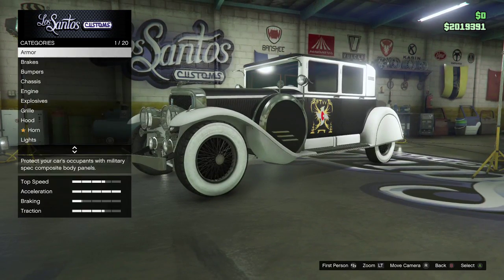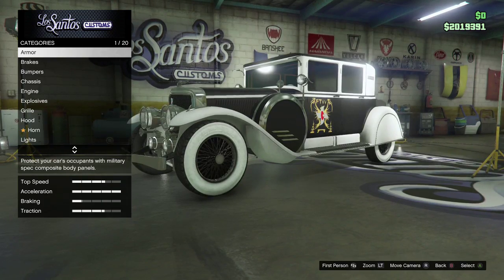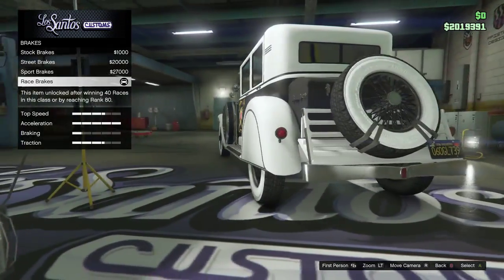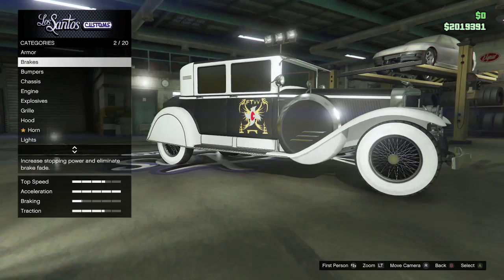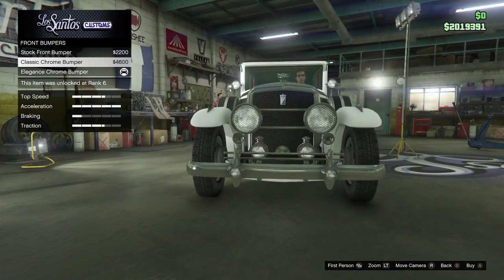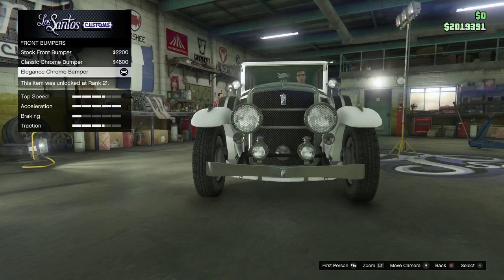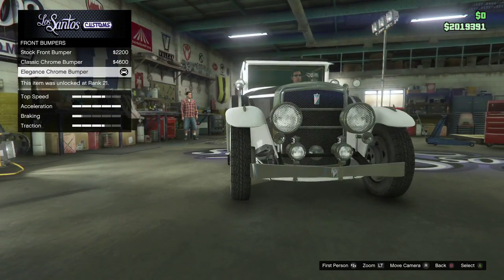Obviously you've got your armour — I don't really use armour anymore, don't really see the point of it. Moving on, we've got brakes — brakes are absolutely awesome, obviously because you need them, so we upgraded the brakes. For the front bumper there are three different bumpers: the main one, the second one which is not too bad, and the third one which has some sort of appeal to it that I do love.